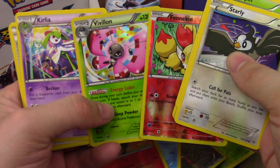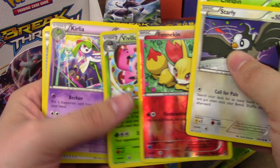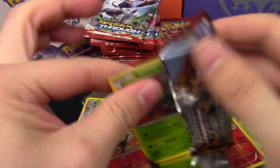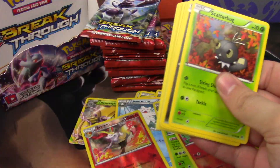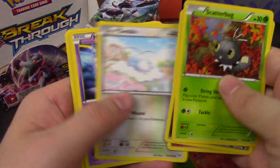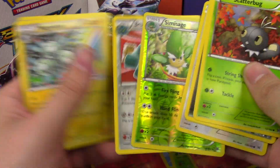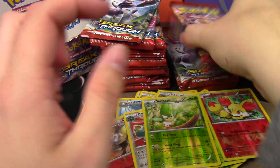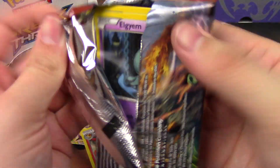A Vivillon. It's a butterfly. Scatterbug, Axew, Flabébé, Swablu, Misdreavus, Simisage, and a Bronzong. Still looking — have we even hit an EX yet?